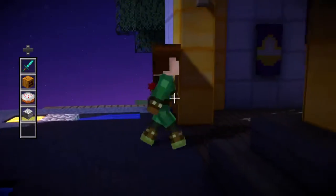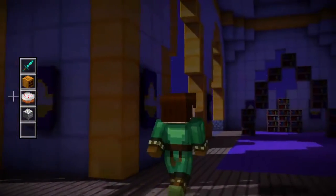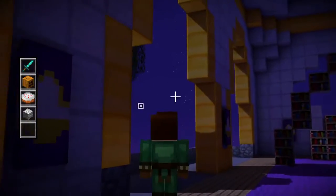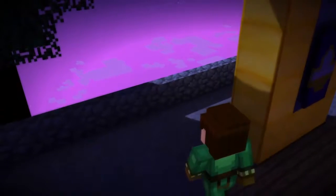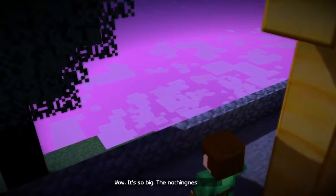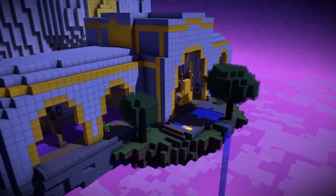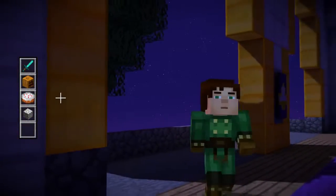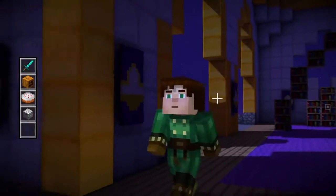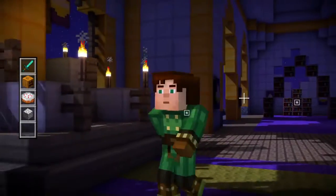Okay, we've got a piece of cobblestone for the lever. Now we need to find a stick. Where can we find a stick? Let's look at all the gear. Wow, it's so big. Do we cut a tree down or something? And then we can craft it into planks and then make it a stick.